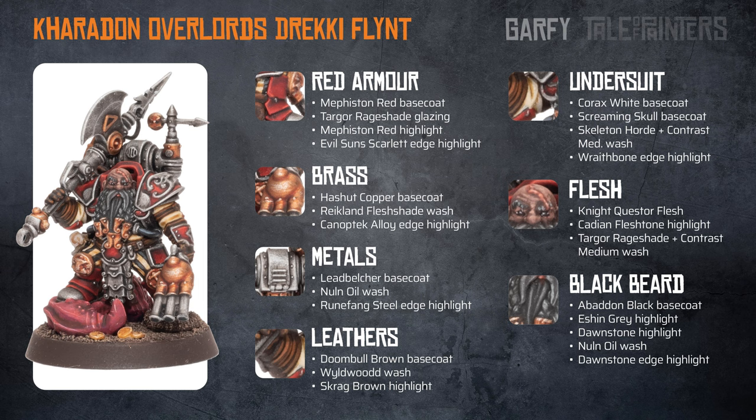The brass is painted with a Hashut Copper base coat, then a wash of Reikland Fleshshade. Finally it was edge highlighted with Canoptek Alloy. The metal is simply a Leadbelcher base coat and Nuln Oil wash with a Runefang Steel edge highlight.